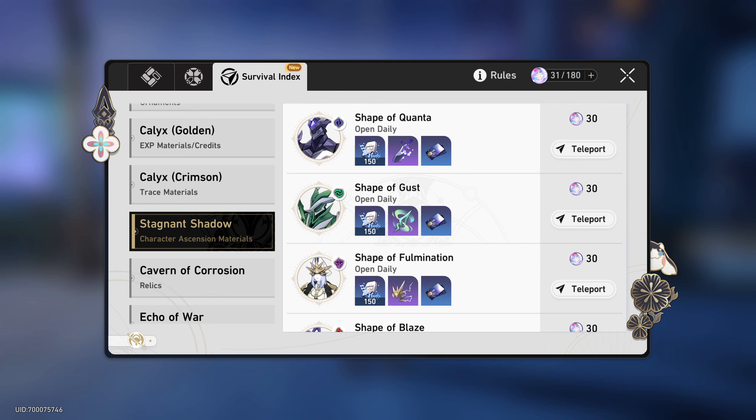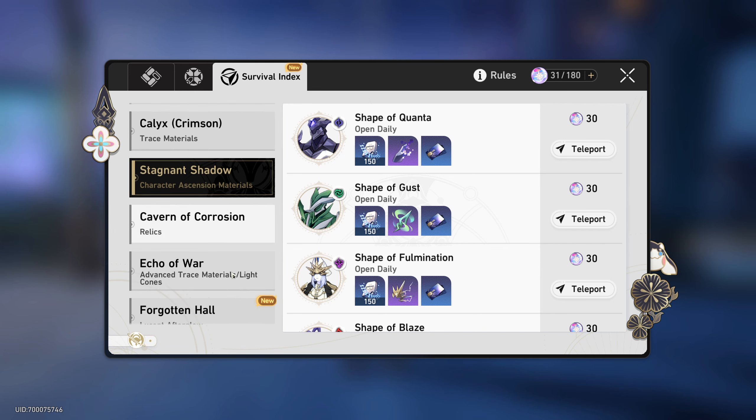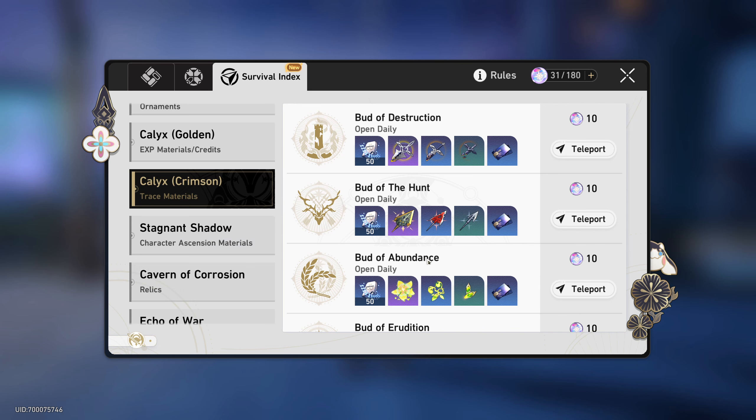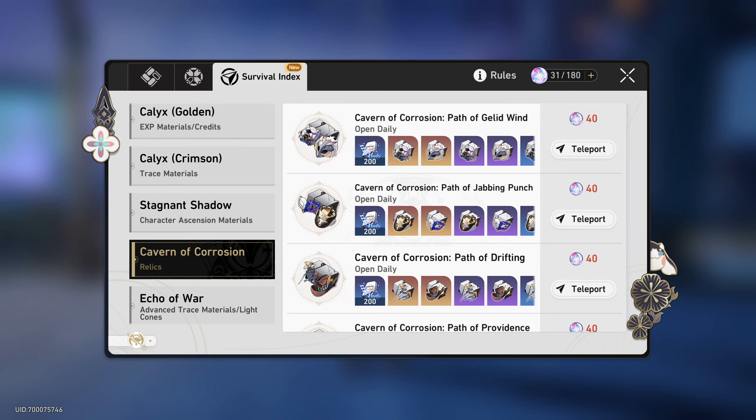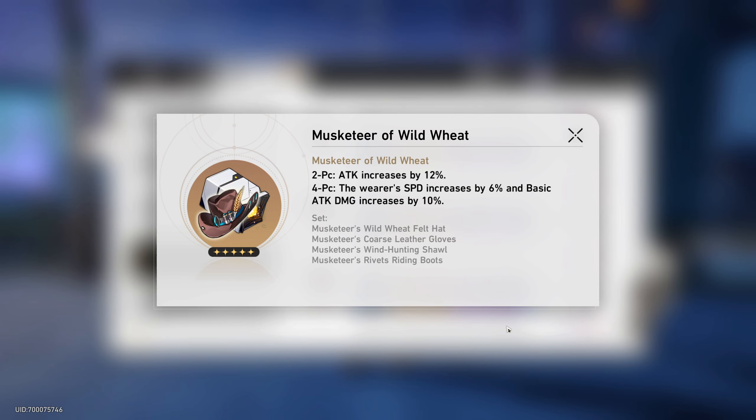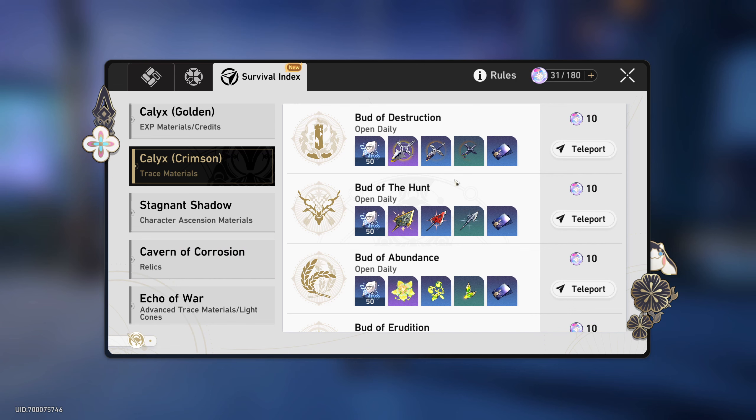Right after leveling those three characters, you still don't farm relics yet. You farm the blue trace materials to get their traces done. Traces are much more important than relics at Trailblaze Level 40, 41, or 42 — because relics are still random. You could run a set like Musketeer for many rounds and not get a single good piece; it's practically impossible to guarantee results. Start from something that gives guaranteed additional bonuses to your characters — they'll become stronger and farm faster as a result.